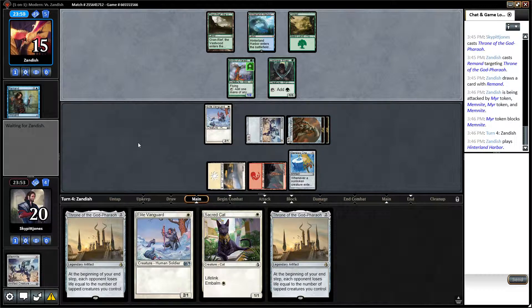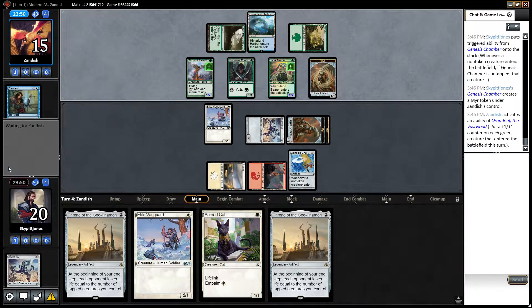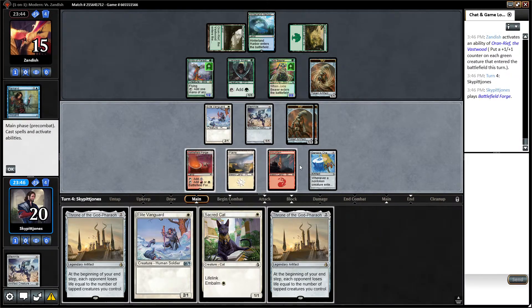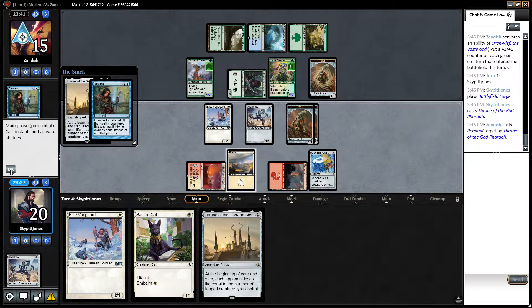Opponent plays a Hinterland Harbor — now we know he's on Simic — with five mana available. He plays a Forest and a Jadelight Ranger, putting a one-one on the Jadelight. We play a Mountain and try for Throne of the God-Pharaoh again.